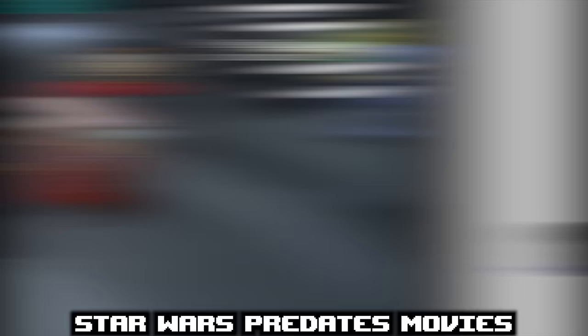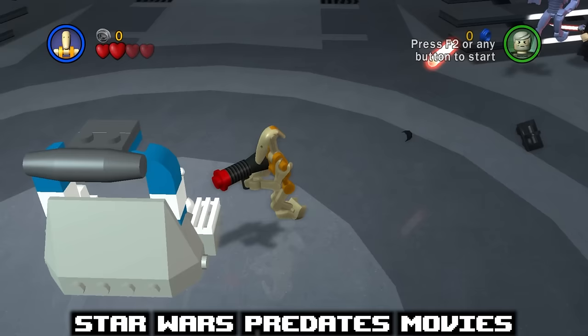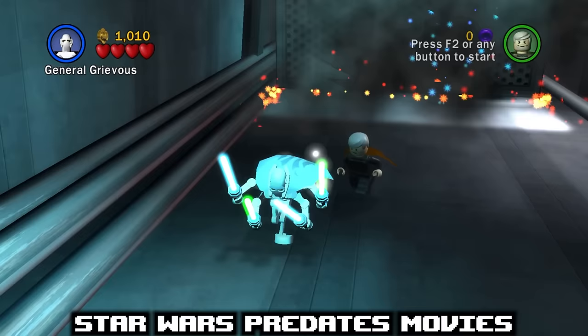You may have noticed that in LEGO Star Wars 1, a couple of things in the game don't happen in the movies. This is because LEGO Star Wars 1 was created and released before Revenge of the Sith came out. It was based on an early rendition of the script, which is why both Grievous' ship turning on its side and disguised clones weren't part of the final film.